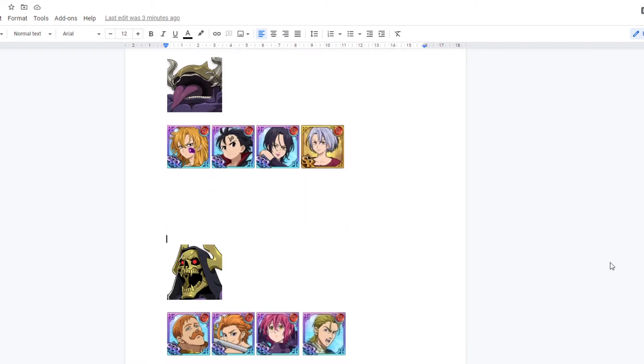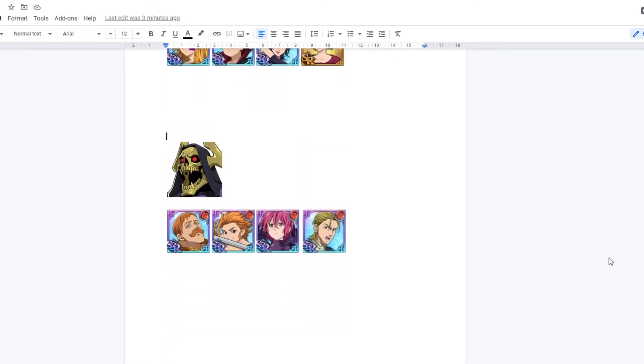The second team we have is for this ghost-looking monster. I'm not sure, again, what the name is. But I use the casual Mono Red team. You don't even need to have Hauser in the back — I just put him in there for basic stats. Mono Red can easily get this done. He doesn't do anything insanely special where you need a specific character. Mono Red can definitely get this skull-looking monster out of the way for sure.